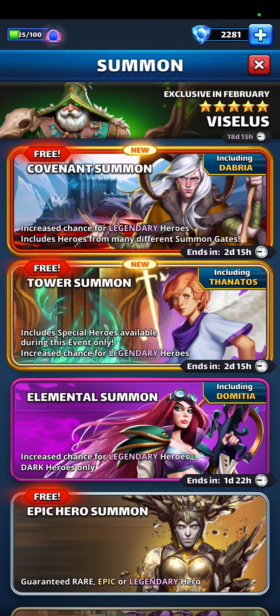Welcome back to Falcon's House. I decided to do the Valentine's Day offer today and buy the 10 Tower and Covenant summons. I think they're both pretty good portals for dollar summons.